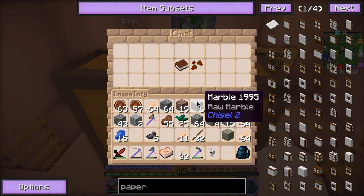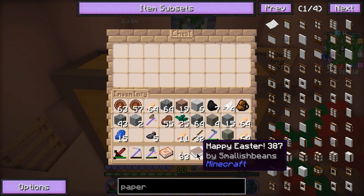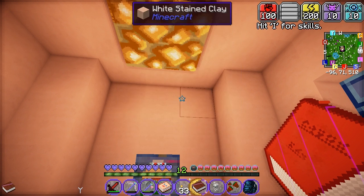We have a cute stuffed bunny, some chocolate-covered strawberries — that would honestly just hit the spot right now — and a Happy Easter book from Joel. Happy Easter, enjoy these gifts. Joel. Short and sweet. Love it.